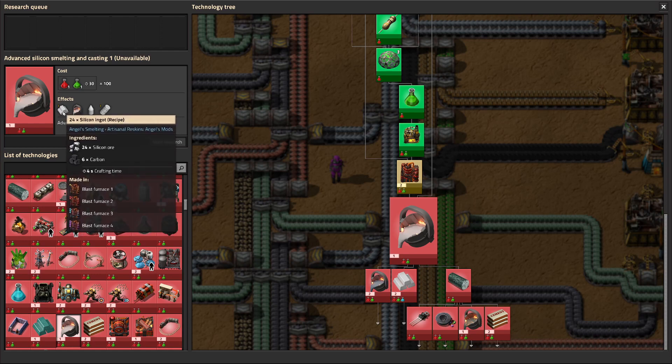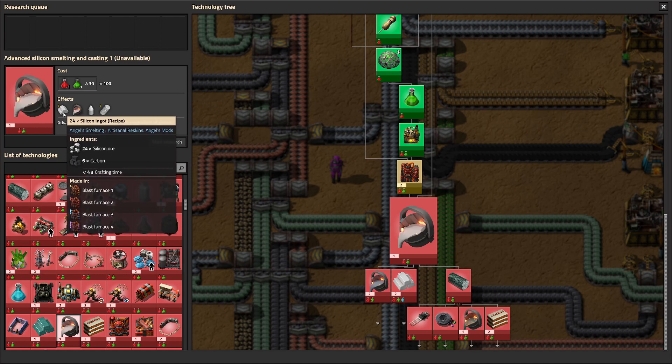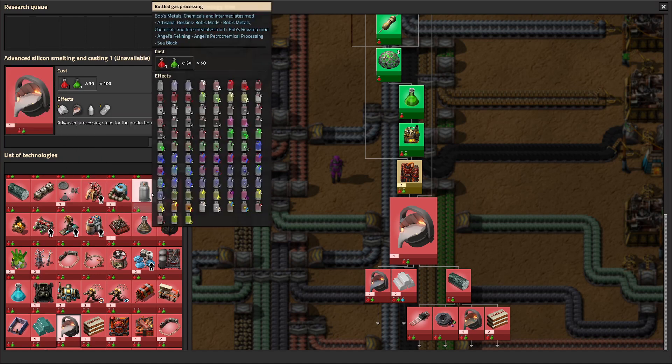What I discovered is: if we get silicon ingots, we can take 24 silicon ingots and 24 iron ingots and get 240 molten iron, whereas 12 iron ingots only gives 120 molten iron. We're doubling our molten iron output by just adding a second material that we're not currently doing anything with anyway.